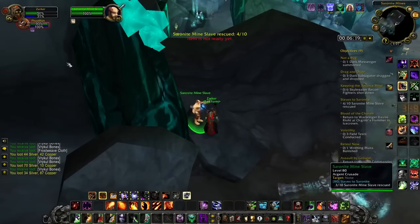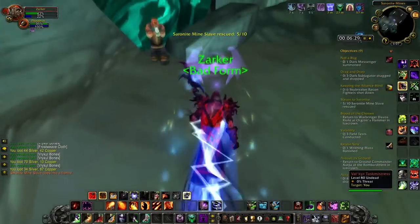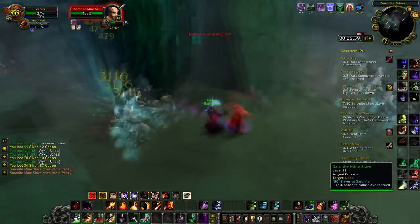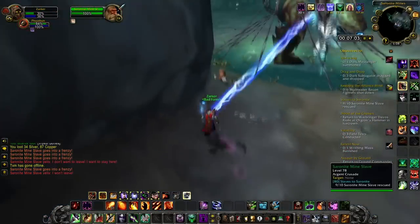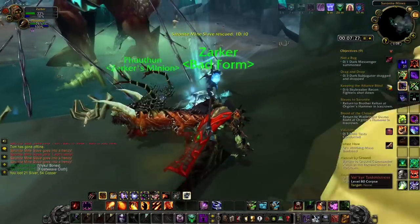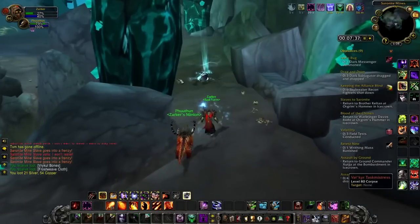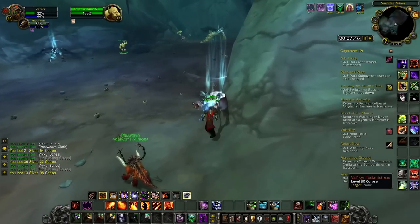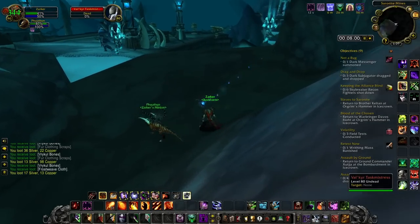Don't worry about the two bosses in here, except for the blue guy — you want to start from the blue guy, he just can't attack you. It's up to you if you want to go back and loot everyone; if you want to save time, just go straight out. That's another quest done. Side note: the slaves don't drop any loot. When you're out of here, don't attack these two — just fly up.